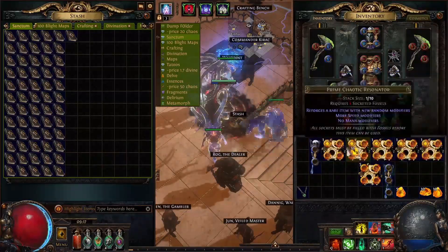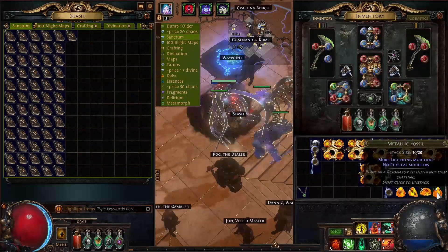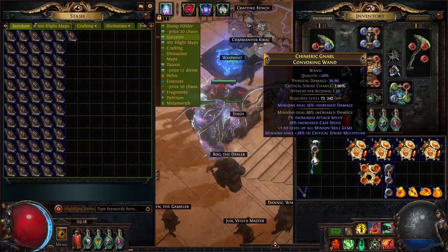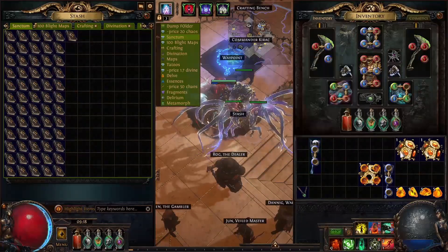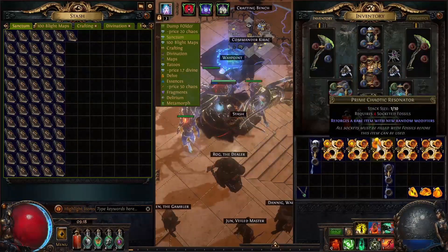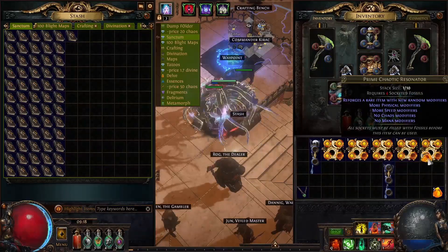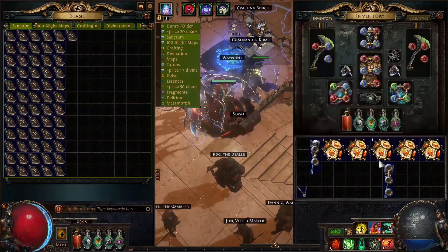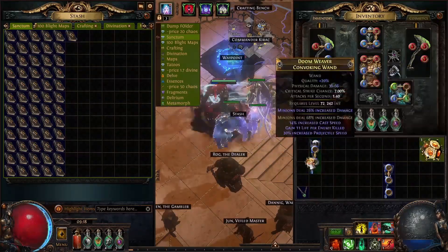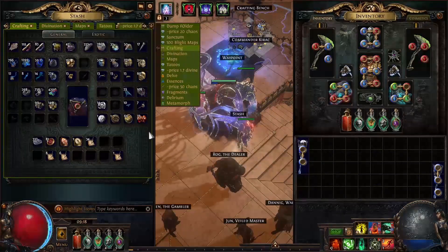I've got 10 more tries. I guess one level two of minions and an open suffix — I will accept that, and any other good mods will be a bonus. Plus one crit multi — I want plus two. GGG please don't make me go buy more resources. Okay, I'm going to have to buy some more crafting materials.